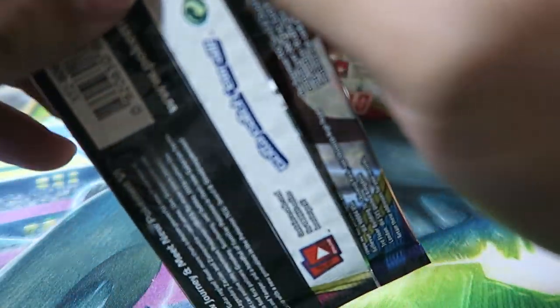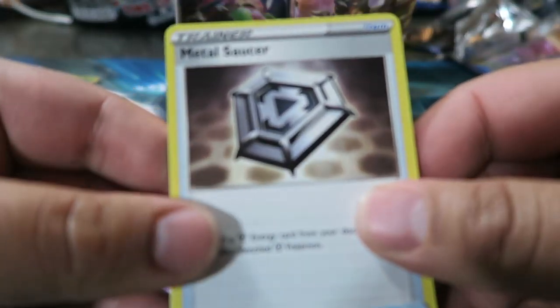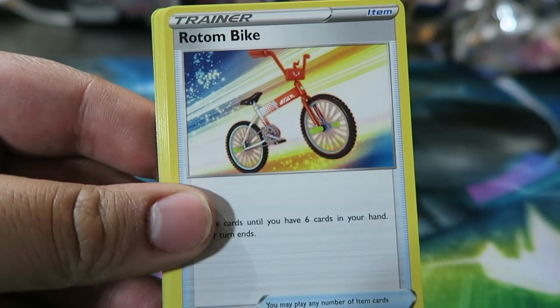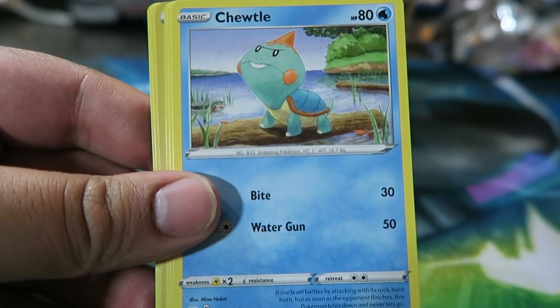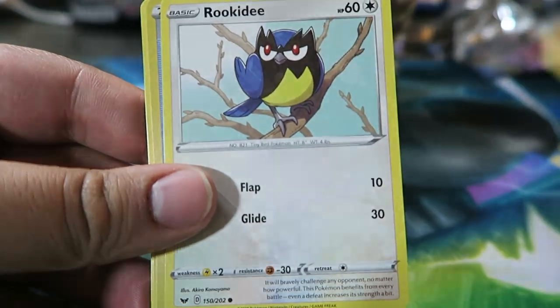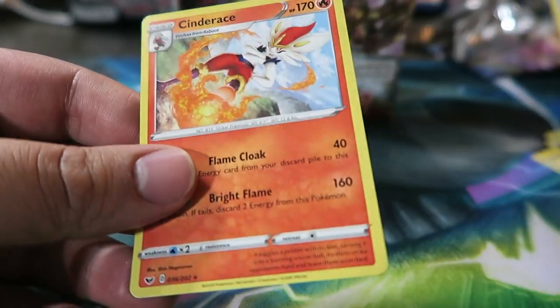Every deck is going to need Professor's Research. It's nice because she's going to stay like a four or five dollar card hopefully. They made her a Holo though, so who knows — from past experience I'd say two to four dollars is what you're going to end up paying. We have Metal Saucer, Rotom Bike, Big Charm, Clobbopus, Cottonee, Chewdle, Rhyhorn, Rookidee, a Reverse Potion, Psychic Energy, and then Cinderace.